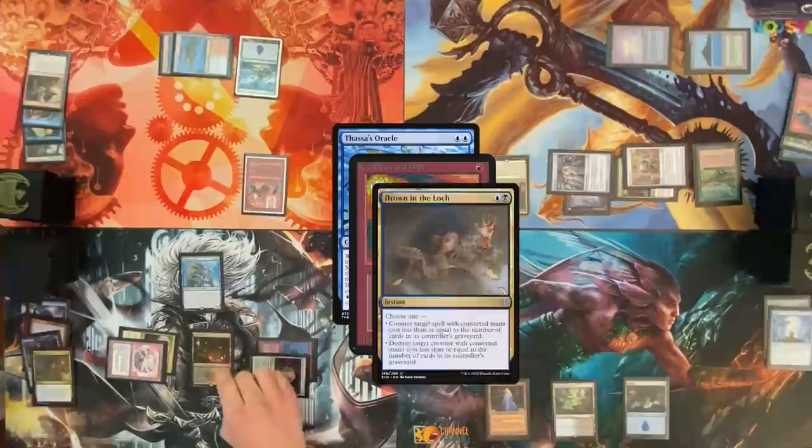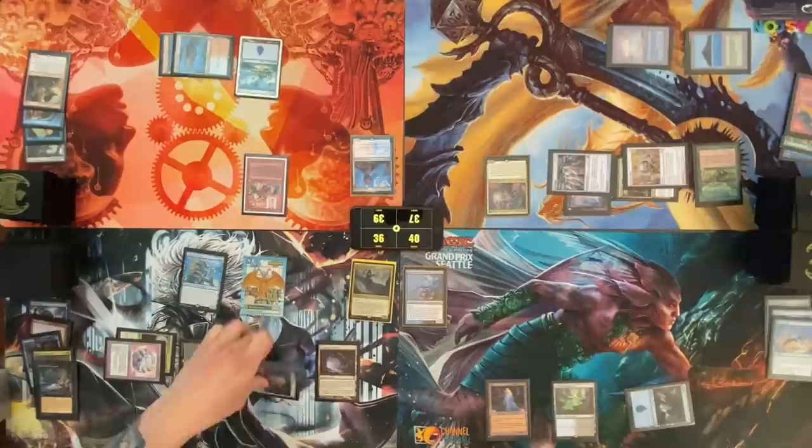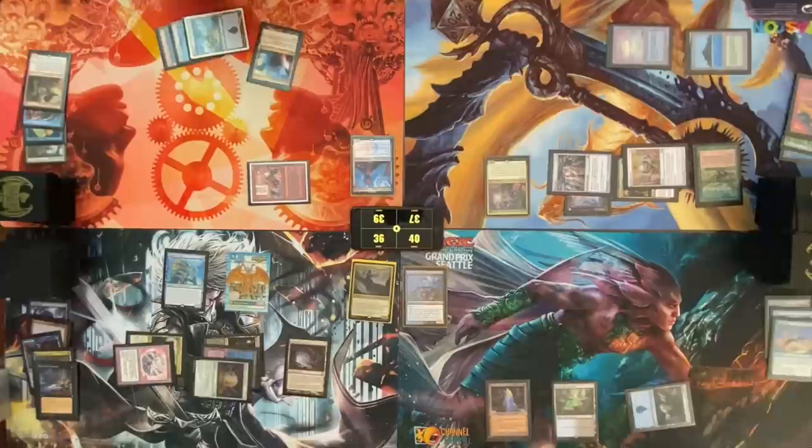Cast Drown in the Lock. ETB trigger — full priority — cast Demonic Consultation. Swansong. I just had the one backup. Thassa's Oracle trigger for two — put zero on top of my library and the rest on the bottom. Gemstone Caverns — one of the cards I put away with Brainstorm that I somehow drew again — pass my turn. Draw — Mana Confluence. Move to combat — coming at you for one. Before damage, pay three and flash in Ophidian Eye. Draw, pass turn.